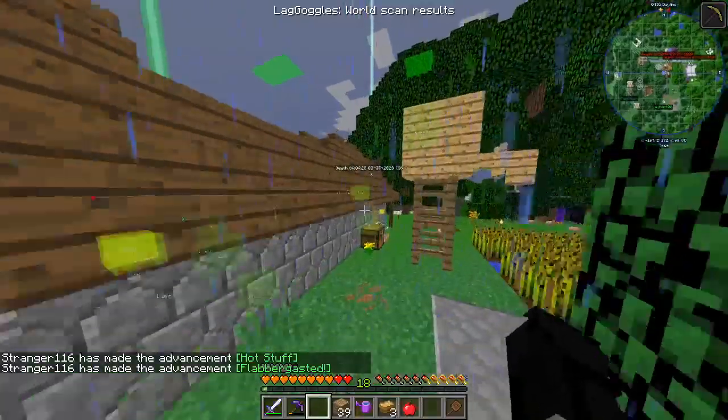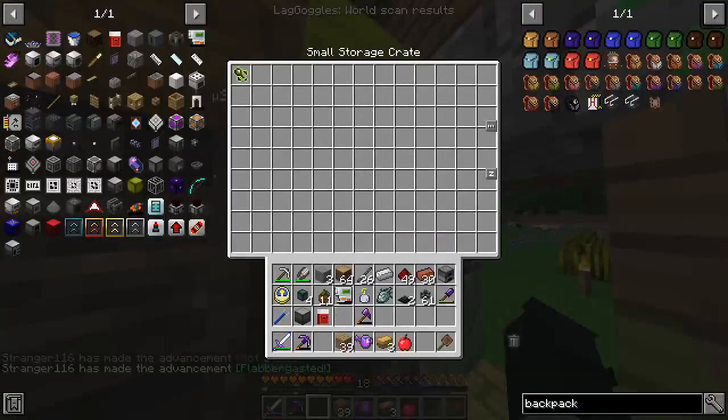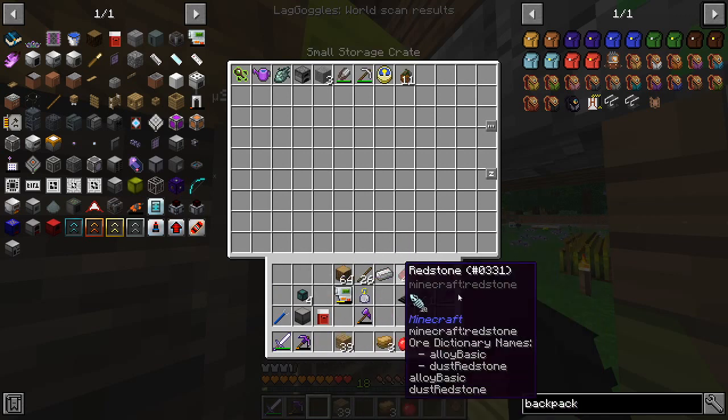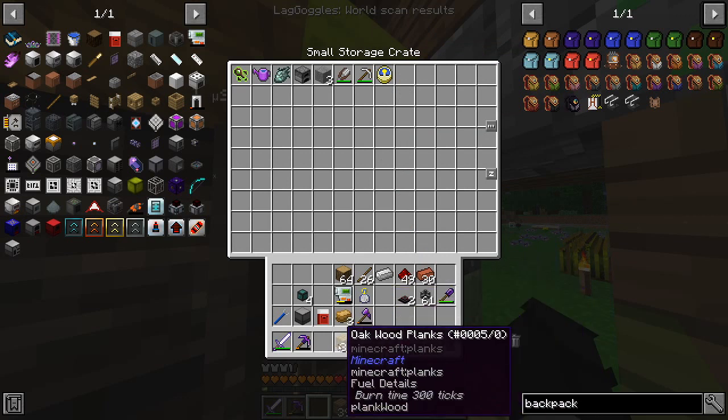Let me put away the earth talisman so I stop picking stuff up. Let me place away some of this stuff — my undying heart. We'll keep the transfer node; we might use that because the filters are pretty nice on that. We'll clear out the stuff we don't need, like a clock. We'll keep that on me because I might need them to filter.